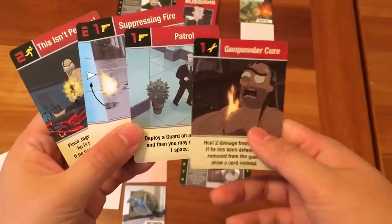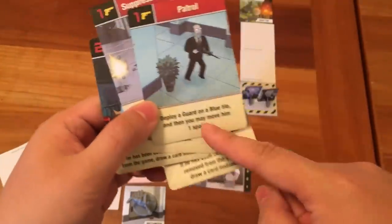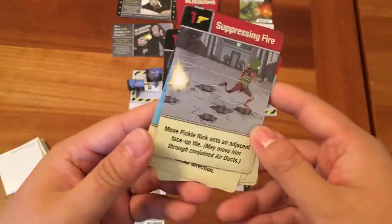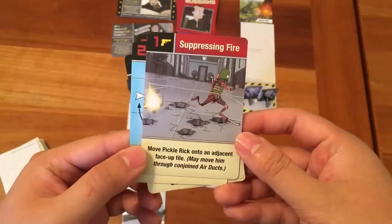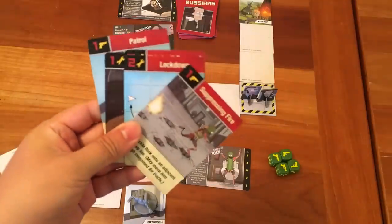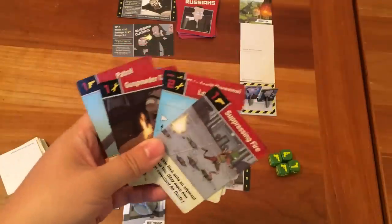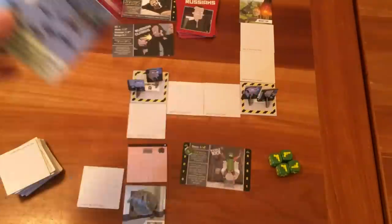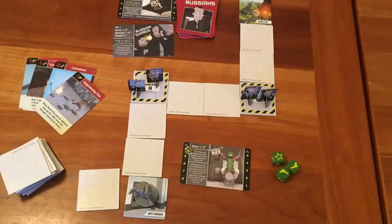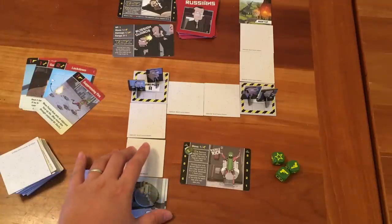So if the Russians had four guns, they could play a patrol — deploy a guard on a blue tile and then move them one space. Or suppressing fire — move Pickle Rick onto an adjacent face-up tile, and you can move them through conjoined air ducts. A lot of these cards have very different effects. After playing cards, you discard them into a face-up discard pile. If you want to get more cards in your hand, you have to use draw icons on the dice. Let's talk about moving. Each time you spend a move icon, you move a character you control one space into an adjacent, never-diagonal space.